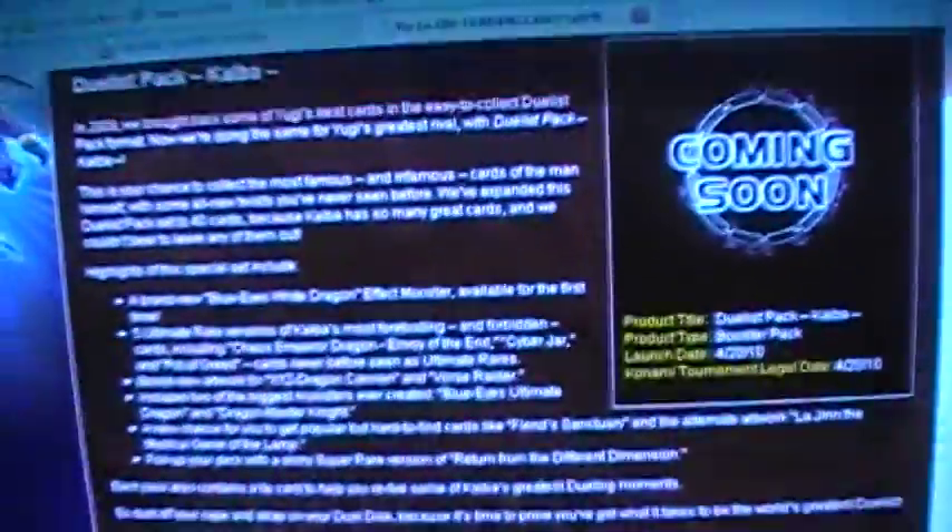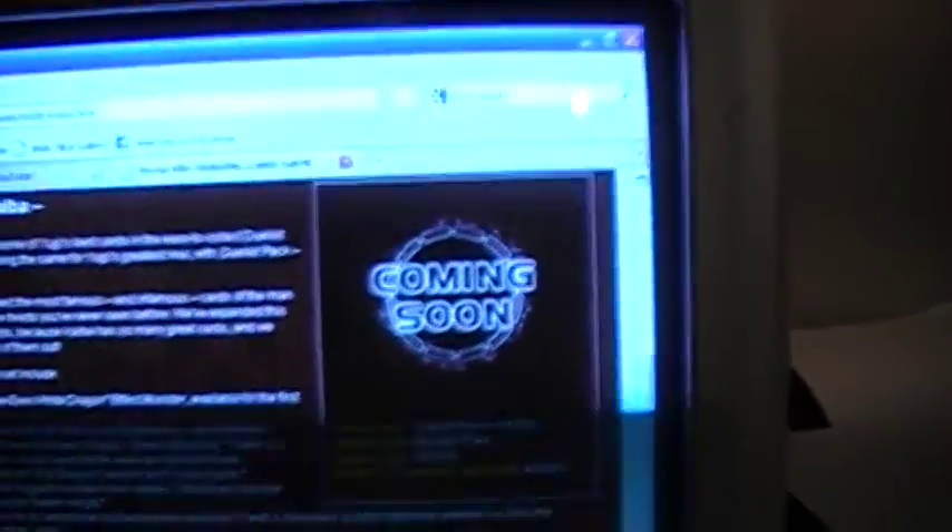Other cards are getting reprinted in the set. Fiend Sanctuary with alternate artwork — I think it's the McDonald's promo one, I'm not sure. And we're getting a super rare Return from the Different Dimension. Also new artwork for Vorse Raider and XYZ Dragon Cannon. It's all right there on UDL-Card.com. The release date is April 2010.